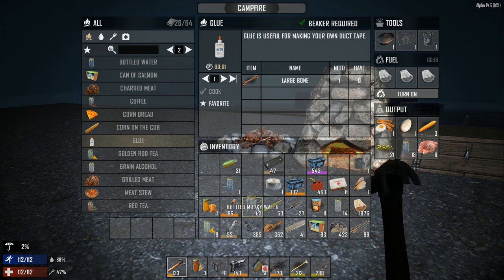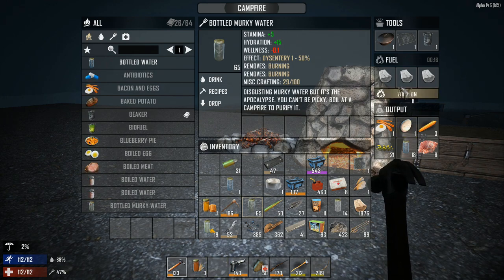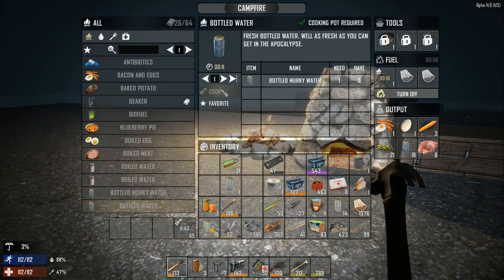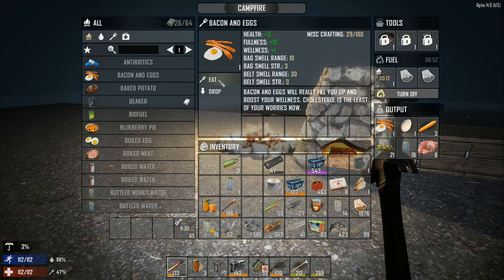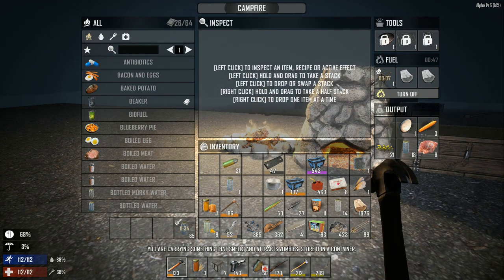Let's go ahead and cook this water up. Let's put a little in — it's not going to do all of it but we'll get some bottled water. Let's have something to eat — we've had a hard day. Have some of this so we can clear out some inventory.